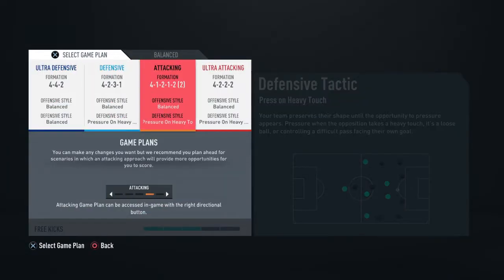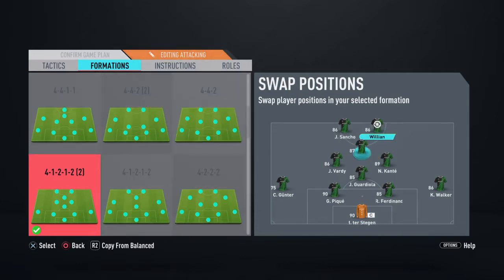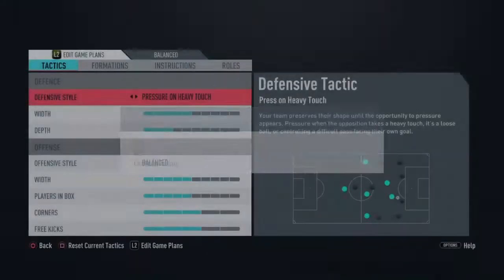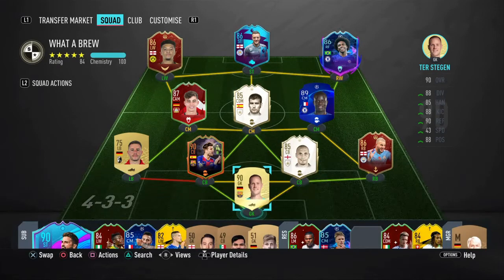The formation I'll be playing him in is a 4-1-2-1-2 in the CAM spot, and that's the team I'll be playing. Vardy up front, Sancho, and then Havertz in CAM. If I don't like him in this formation I'll play him in a 4-2-3-1 at central CAM. Make sure you check out my previous video — I already released a player review on Blassie, so go check that out. Let's get into a game.